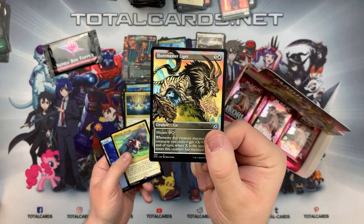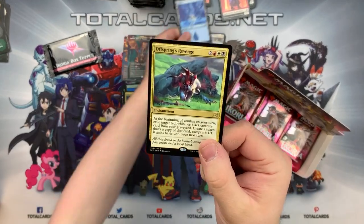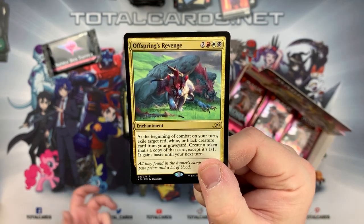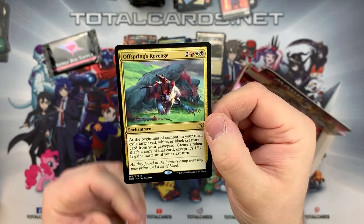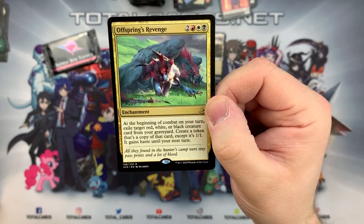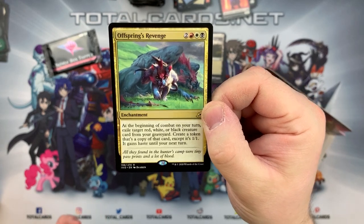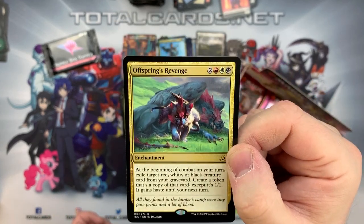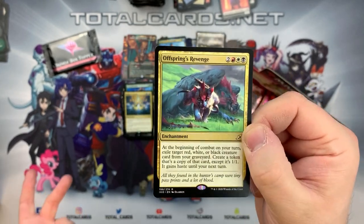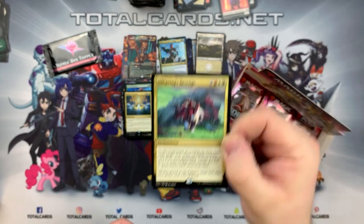We've got the Liger - love the art, gorgeous. We've got the Offspring's Revenge - two and Mardu colors - an enchantment. At the beginning of combat on your turn, exile a red, white, or black creature from your graveyard. Create a token that's a copy of that card, except it's 1/1 and gains Haste until end of turn. Really interesting combinations you can do with this, especially in the Commander setting, but also potentially in Standard and in draft combining.